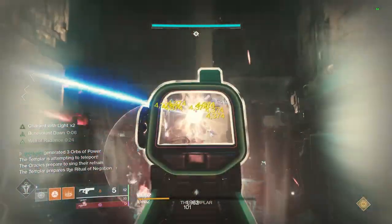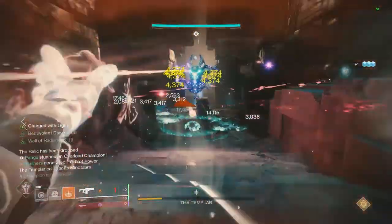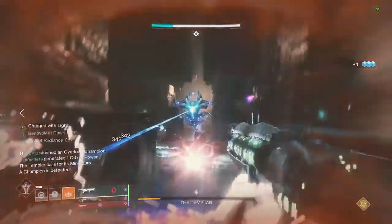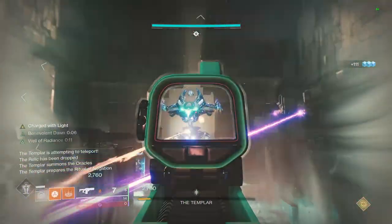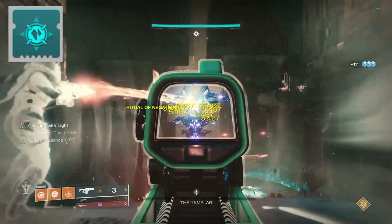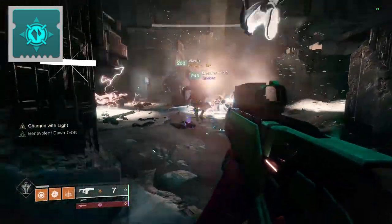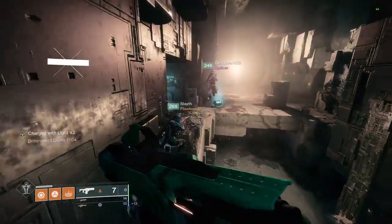The hunter should be running Stasis with Duskfield Grenades and should keep the Templar frozen for the entire damage phase. Optimally, the hunter should throw their ultimate and then use their grenades and shurikens once their ultimate has ended. Also, each player should make sure to have on the seasonal mod Focusing Lens from the final tier in the artifact. This mod is also currently bugged, allowing players who are in the Well to receive the mod's benefits while enemies are frozen by Stasis.